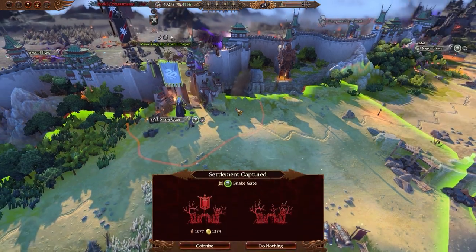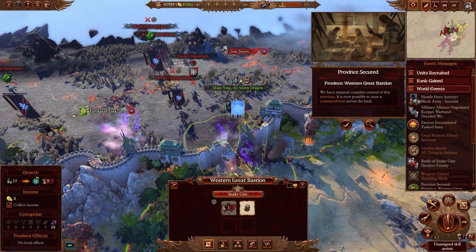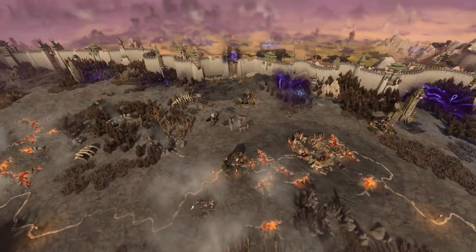We'll colonize Snake Gate, ensuring that future invasions are not so easy. Here we turn Miao Ying to her true purpose — the unyielding protection of Grand Cathay.